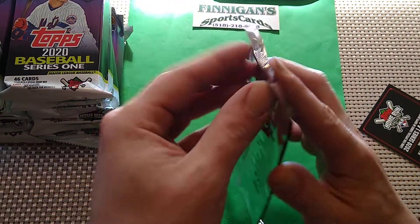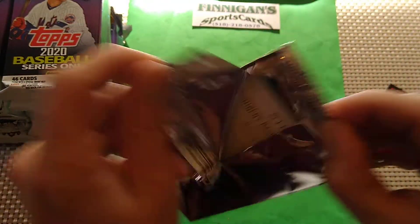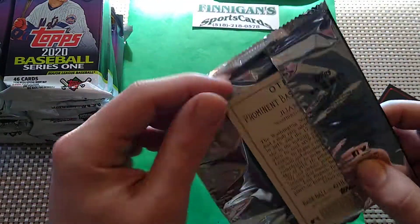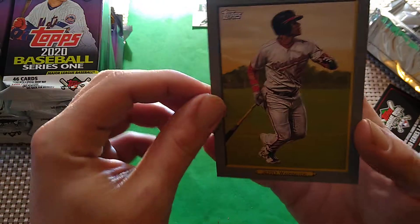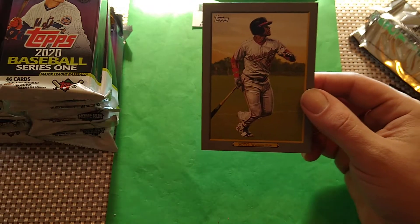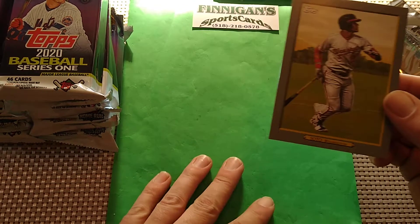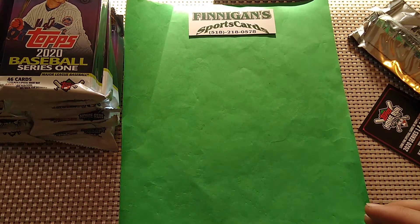We'll open this first. Let's see what the Turkey Red one oversized box loader looks like. Mine is going to be Juan Soto. There it is — it's huge, that's the size of a pack. I don't know what to do with these. I keep them, but they never get sleeved or anything. But Juan Soto — that's a nice card.